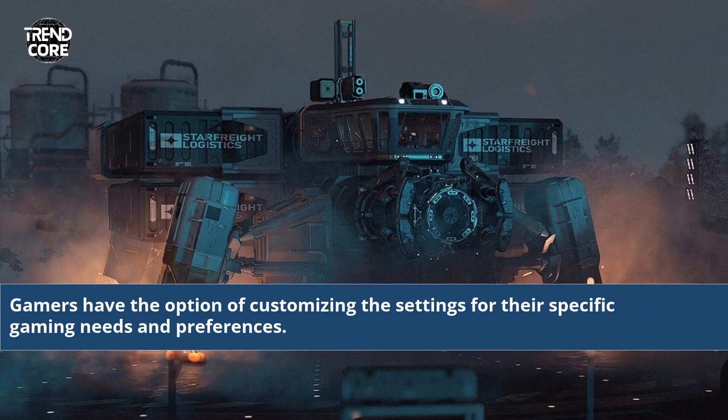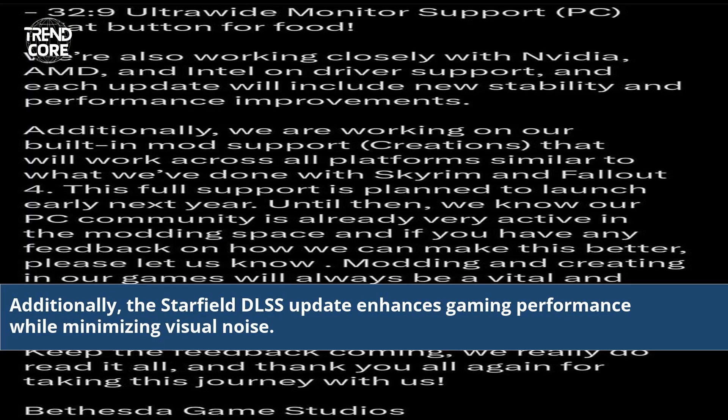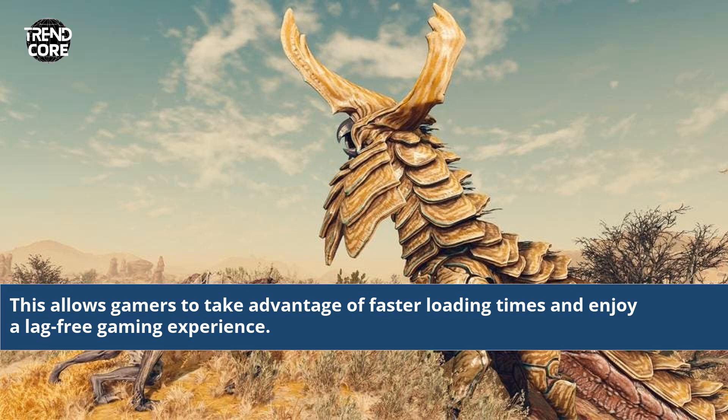Gamers have the option of customizing the settings for their specific gaming needs and preferences. The custom options allow gamers to adjust the level of image quality for the best gaming experience. This allows gamers to take advantage of faster loading times and enjoy a lag-free gaming experience.